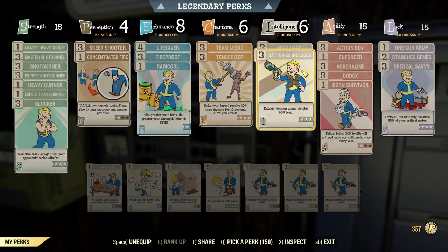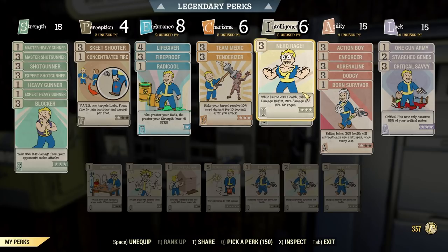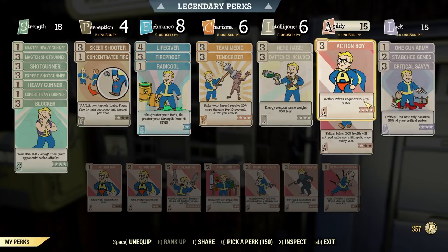And because the pepper shaker mods use energy ammunition, you have to use Batteries Included because energy ammo is heavy. This is a bloated build so Nerd Rage is nice for AP regen and more damage, and a bit of resistance. In Agility, I have Action Boy maxed out because the pepper shaker has a very high AP cost, so this build needs fast AP regeneration.